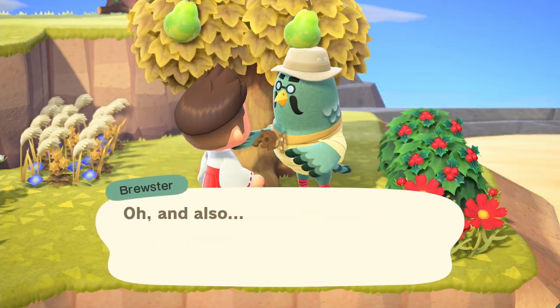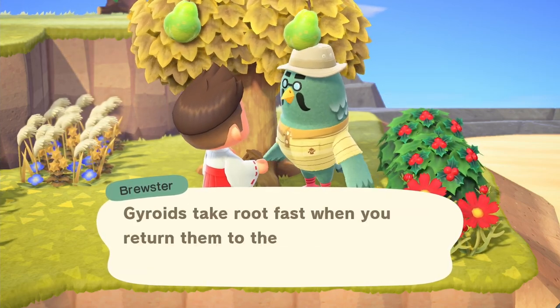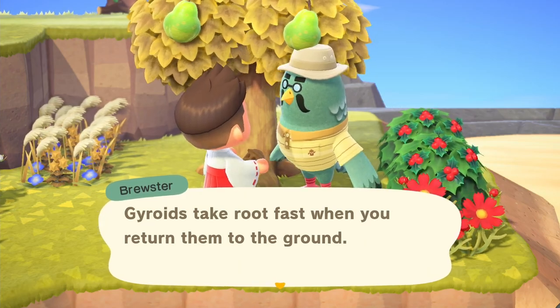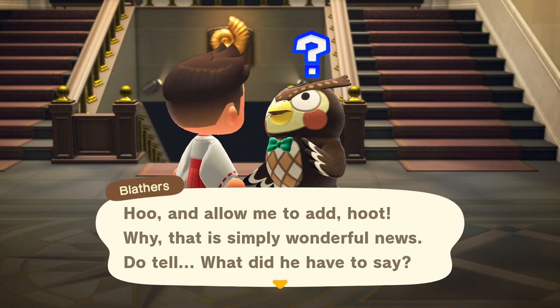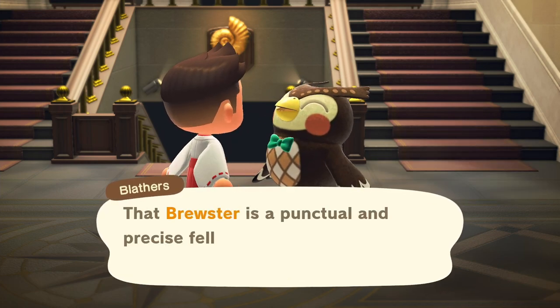Talk to him and invite him back to your island. Brewster will also give you a gyroid fragment. You'll also be able to find more fragments buried on these islands that you can travel to, so make sure you dig those up. He will give you a little message to give back to Blathers, so run back to your island, run back to Blathers in the museum, and update him on the situation and deliver the message.